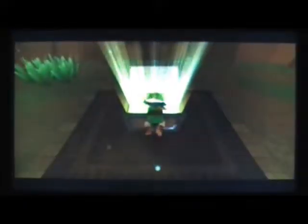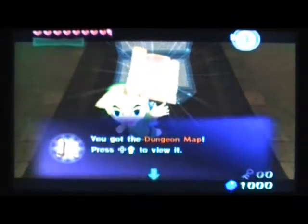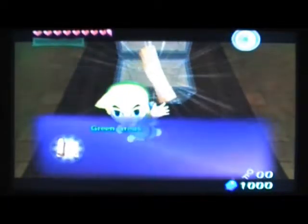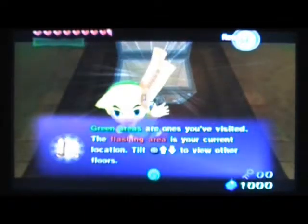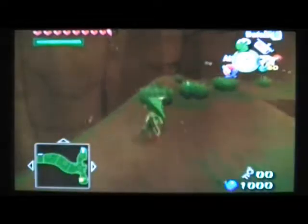Treasure! It's a dungeon map! Press up on the D-pad to view it. Green areas are the ones you've visited. The flashing areas are your current location. Tilt the control stick up and down to view the floors. Okay, good deal. Now, where's some magic? Thank you. Alrighty then.